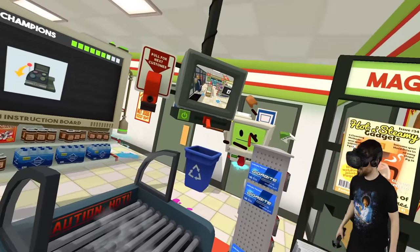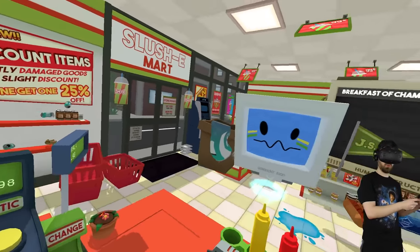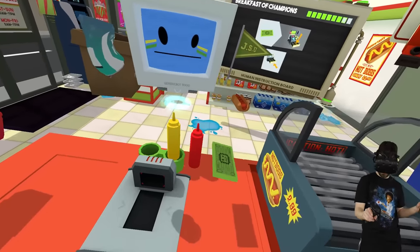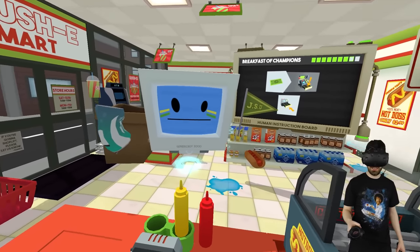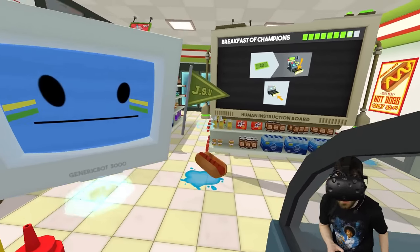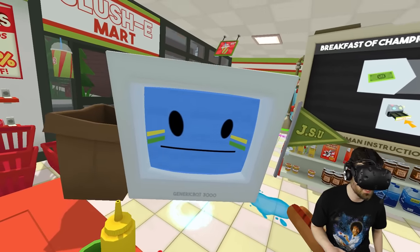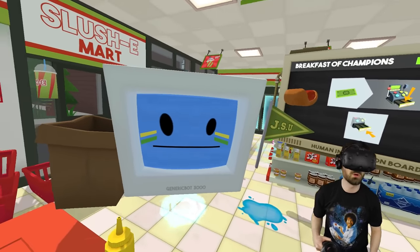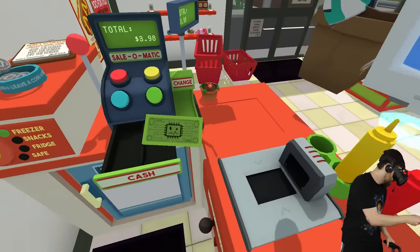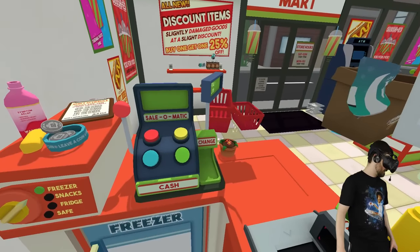Thank you, weenie face. Here's your paper currency, ma'am. You only paid for half a hot dog — I can't let you walk out of here with a full hot dog. So I'm gonna need you to just — no, don't turn away from me, ma'am. Okay, this is thievery. There you go — okay, that's what you get.